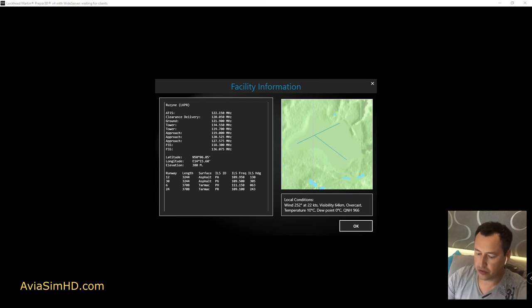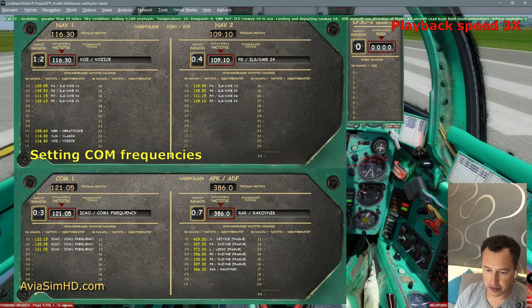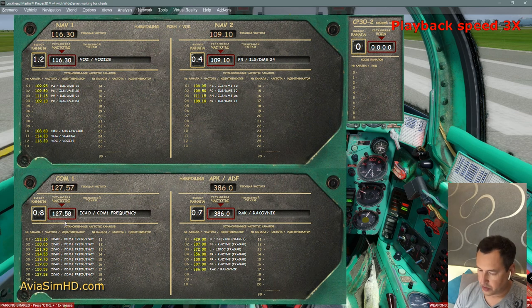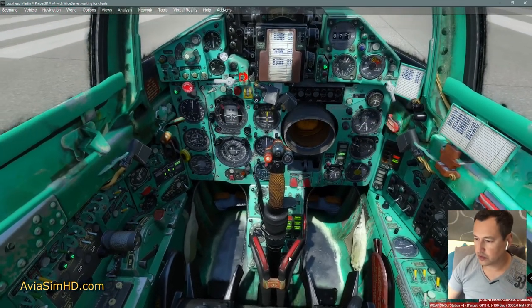Now we will enter the radio frequencies: ATIS 122.15, Clearance 120.05, Ground 121.9, Tower 134.55 and 119.7 for approach. These frequencies will be very useful to us: 119, 120.525, 127.575. So, we are ready to take off. I turn off the cockpit lighting — we don't need it.